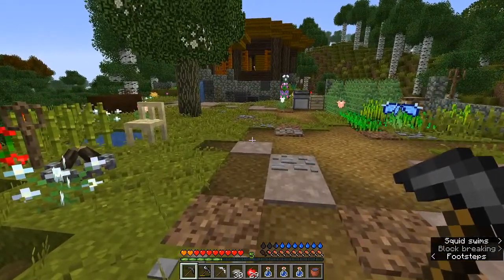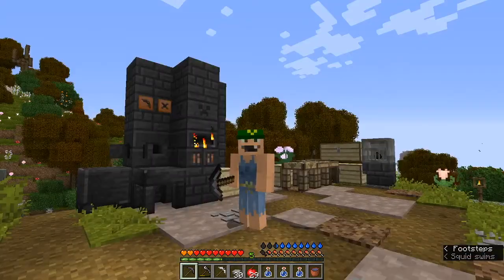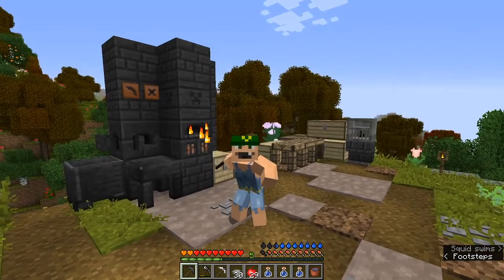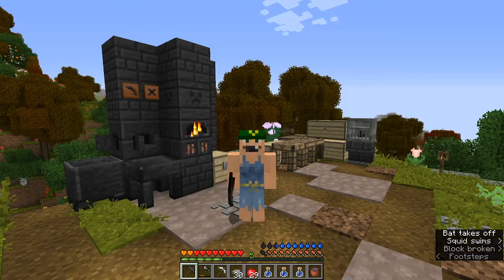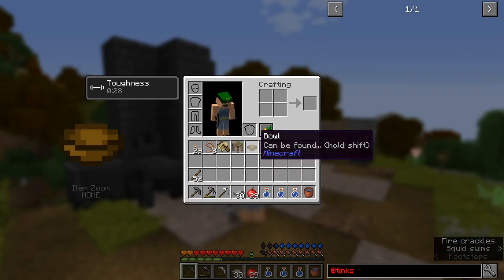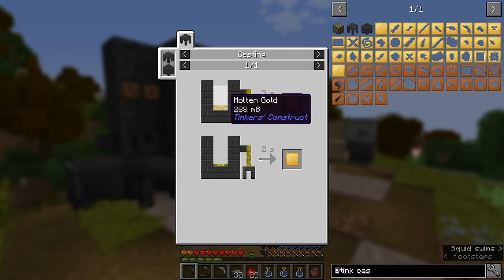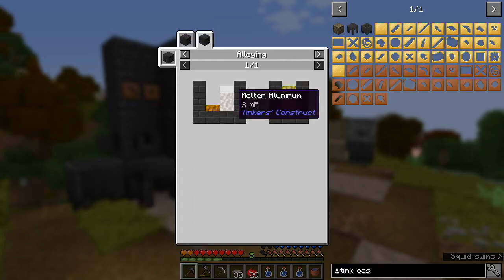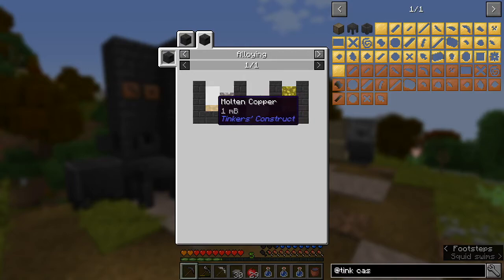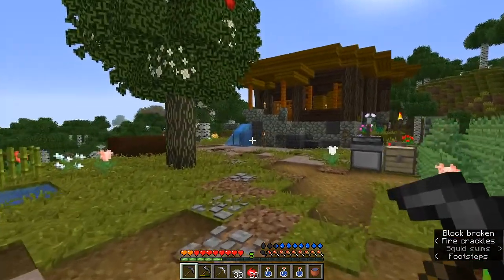We're going to need ingots of all sorts, so we need to go get the materials to make the cast that we need. That means we either need to get some gold or we need to get some copper and aluminum so that we can make some aluminum brass. A blank cast can be poured with molten gold or molten aluminum brass, which is made out of three MBs of molten aluminum and one MB of copper — a three to one ratio alloy mixture of aluminum and copper.